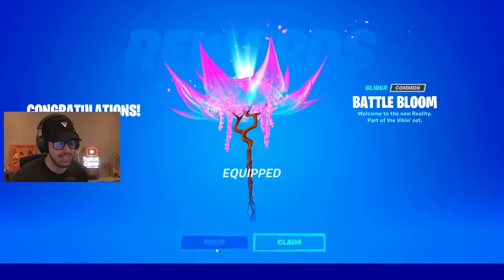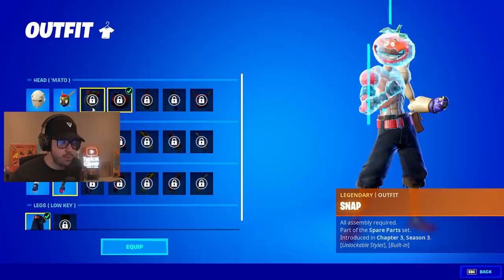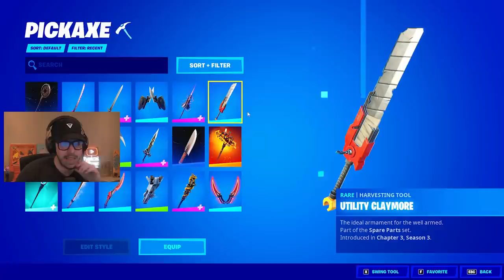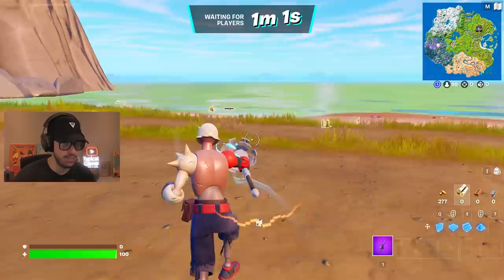There are lots of different skin options — for the building win I'm going to go with Snap. You can customize them however you want, but he actually looks pretty sweet as is. I'm thinking about equipping his pickaxe but I'm going to go with the Dragon Rune Lance because it has a built-in emote and it's insane. For the wrap we're going to put on Balance of Two, which is just so sweet. Let's jump into build mode and see if we can get this dub.